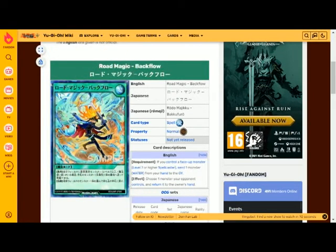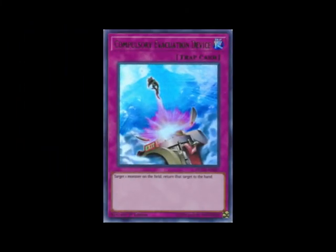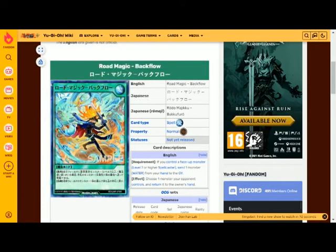Magic Backflow is a normal spell card. The requirement is that you control a face-up level seven or higher spellcaster monster and send one water attribute monster from your hand to the graveyard. The effect lets you choose one monster your opponent controls and return it to the owner's hand — acting like a Compulsory Evacuation Device, but only activatable during your own turn. The condition is quite specific, and you'll need a level seven spellcaster like Road Magician.